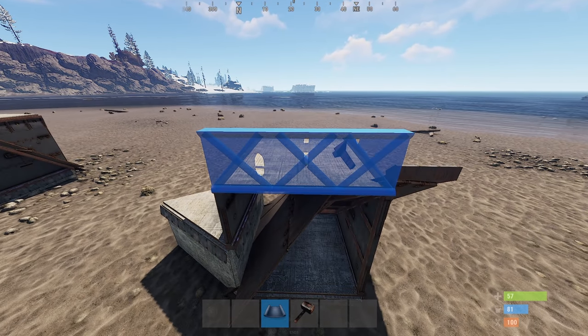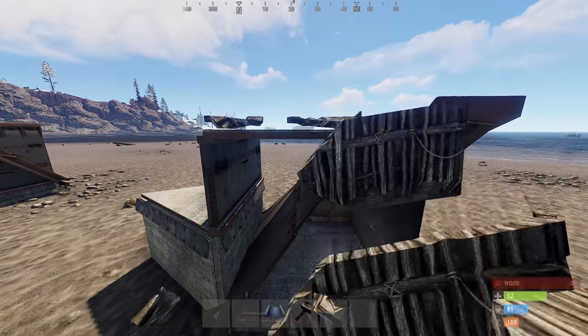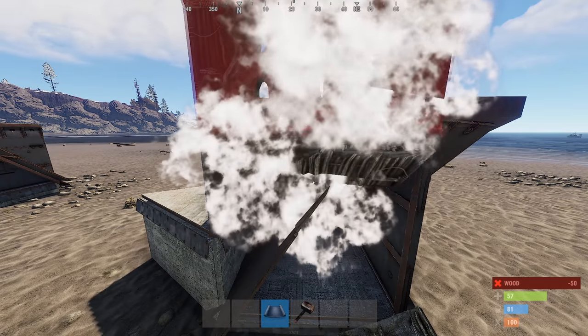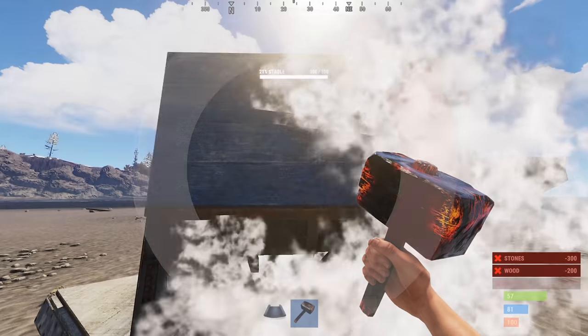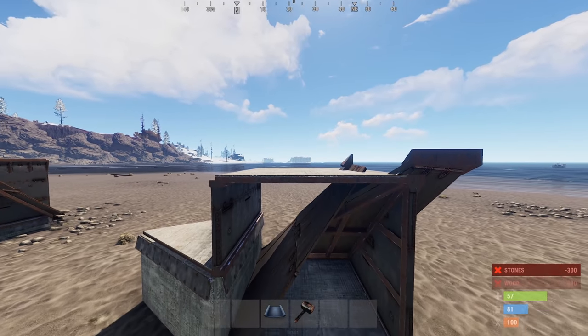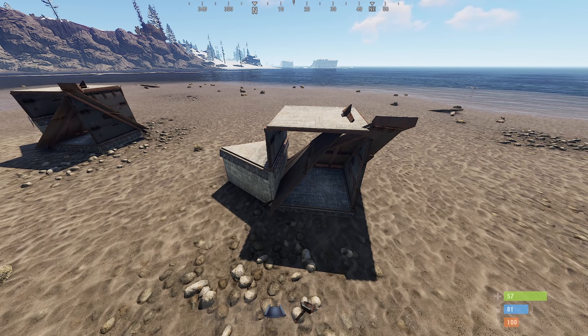There is a fix for this though. Over here we have the same setup. With both roofs the same material, you now have to place a twig part up on the top here. This will close the bunker, and then to open it all you have to do is break it. You can do this with multiple different building parts. This will make the roof bunker much harder to use because of the size it will ultimately have, but I'd love to see what you can come up with.